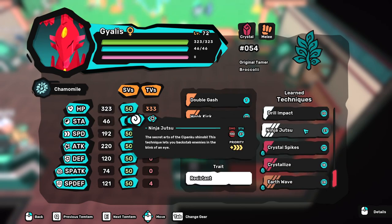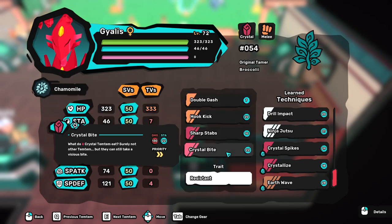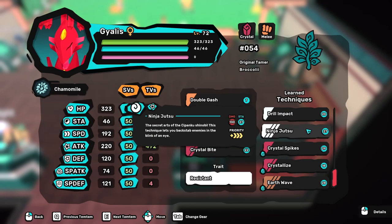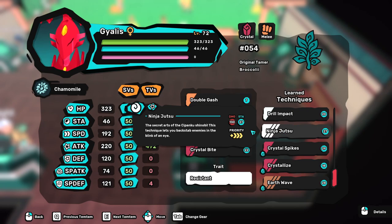Worth noting is that Gyalis also has ninja jutsu — if you want, you can take it instead of double gash, but be careful: you will have nothing turn one, so you have to play Gyalis purely as a swap-in and go from there. If you're a good swapper and know what you're doing you can go with ninja jutsu, but it is a risky one and almost nobody does it.